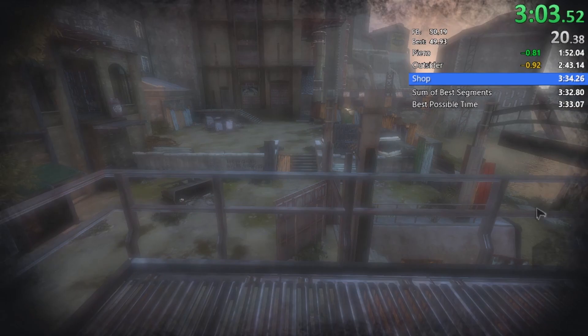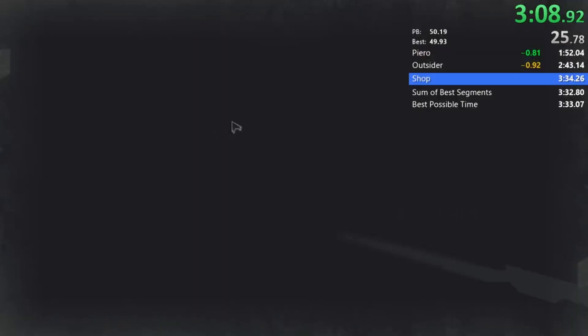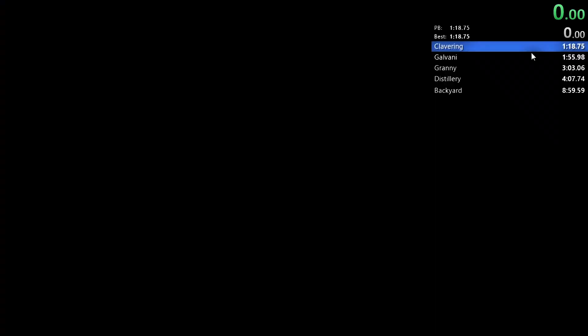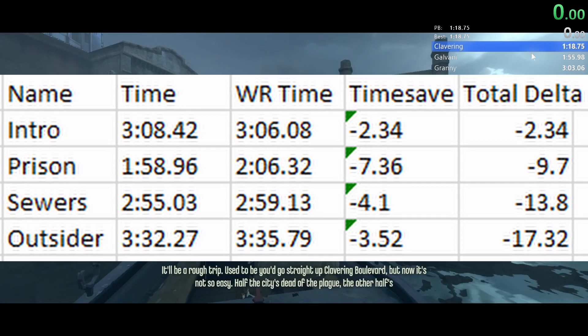As we come down to Piero now, we see the first change in this mission. While I buy quite well here, I neglect to buy spring razors and grenades in favour of buying combat sleep dart, which allows us to sleep dart people much quicker and effectively gives us an insta-kill. This blink pathing at the end is what we've been doing in any percent for a short while, but is now what we will also be doing in 100 percent.